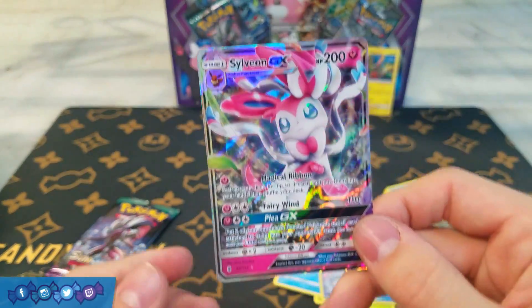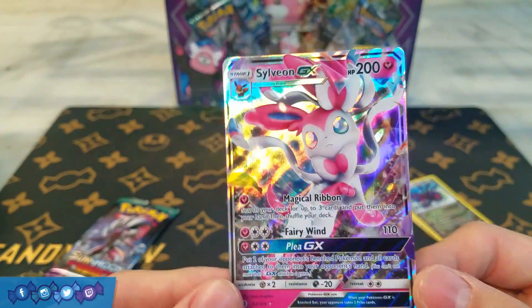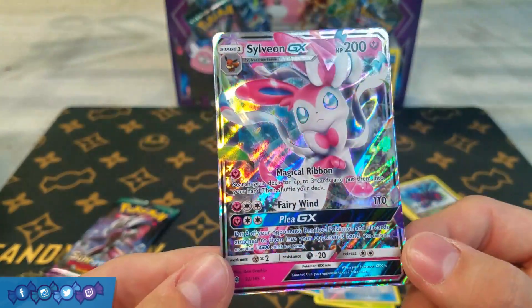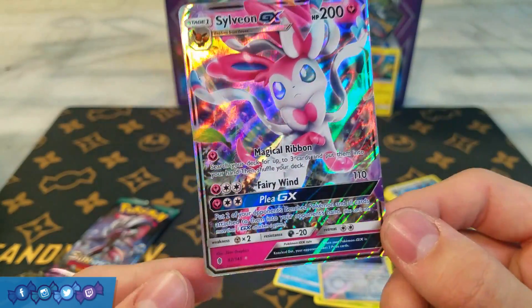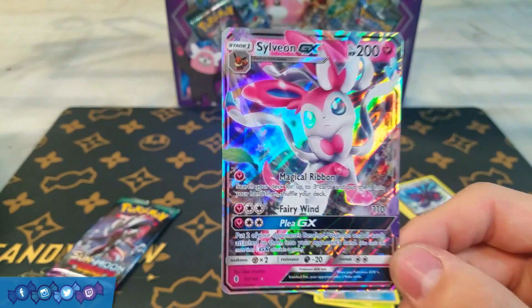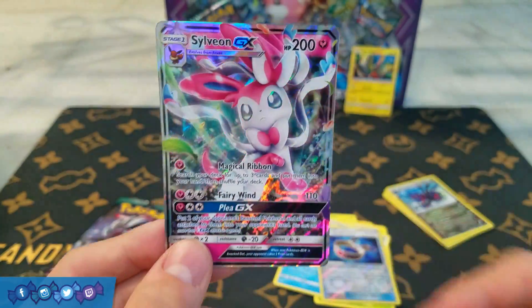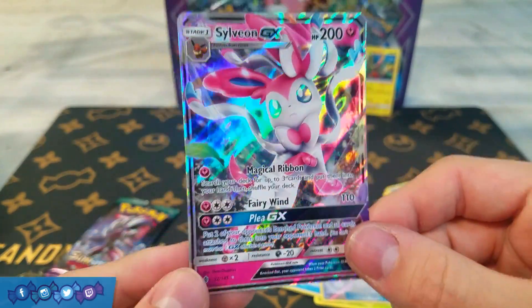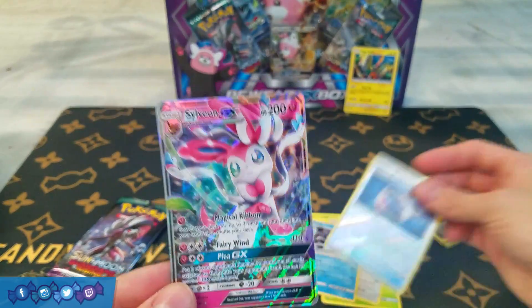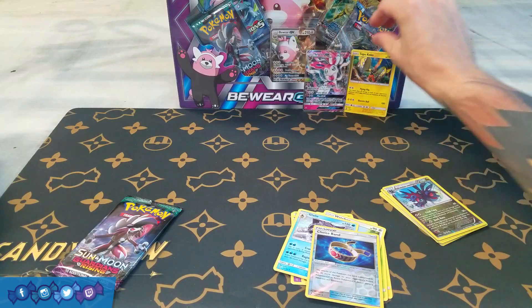Yeah, this box is pretty sweet, I'm not going to lie. So here we got Sylveon — looks very, very nice. I have been a little disappointed this card hasn't been performing as well in major tournaments as we expected, but nevertheless I'm happy to have it sit in my binder. Definitely a pretty card and a playable one, even though it hasn't been dominating tournaments. Definitely an amazing pull to get — stoked on that. And of course the Choice Band as well. We're going to set Sylveon back here with our Tapu Koko.